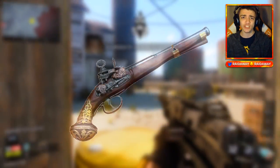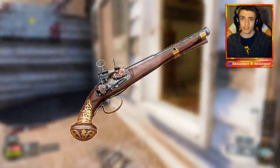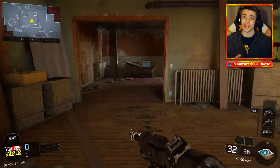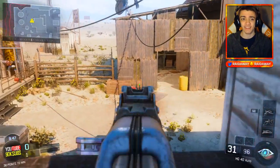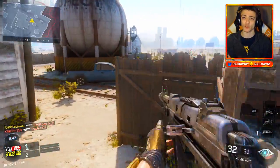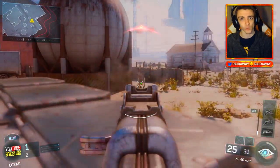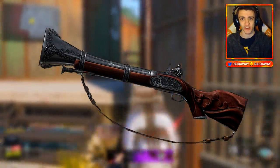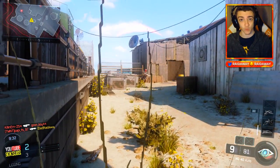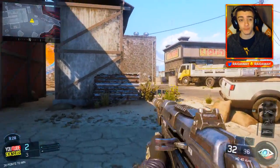Next we have the Flintlock pistol. I did some research and it's sort of like the Blunderbuss from Advanced Warfare — kind of a shotgun pistol in a sense. I'll show a picture on the screen to relate the two. I don't really think we'll have the Flintlock pistol because it sort of relates to the Marshall 16, but it's an interesting weapon. I don't think it's that likely, but who knows.